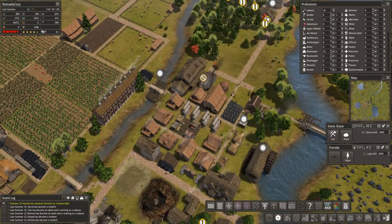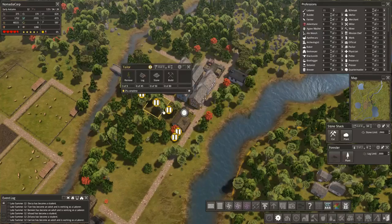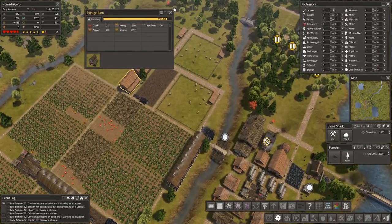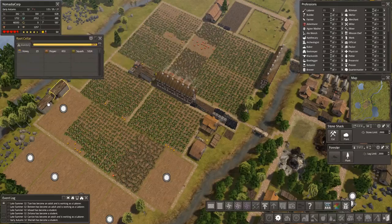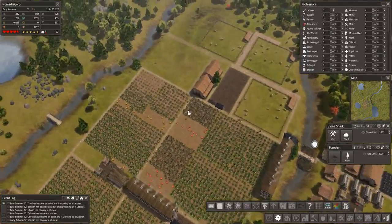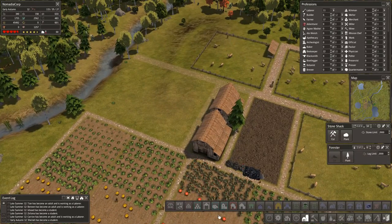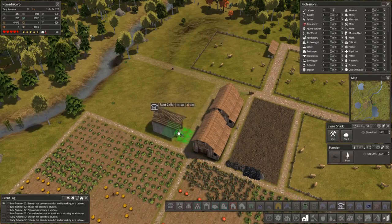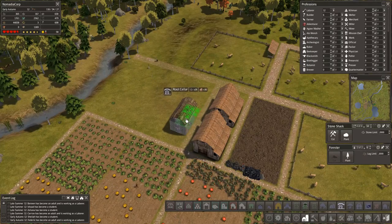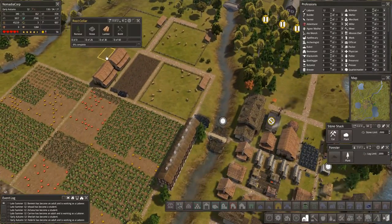45 homes — we need even more. We've got to think ahead. We're going to do homes over here because we've got the school stuff. We're going to have tailoring, but we need way more wool to be doing that. What I need to think about now is what resource do we actually want to make that's going to start being a sellable resource. These root cellars — oh my goodness — the amount of food we're making and how much storage we need. I really feel like I need to make two more of these. Maybe three — why the heck not?